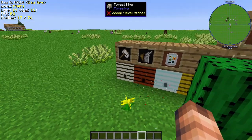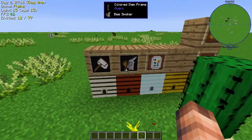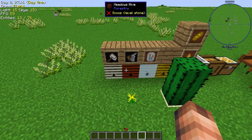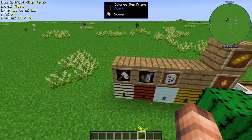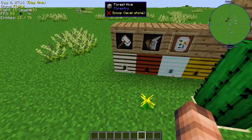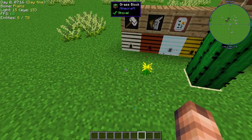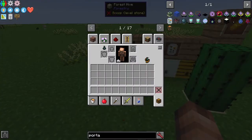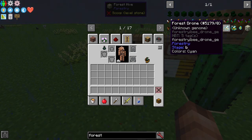The next thing you need to do is wait until night, and then go looking for hives. You go at night because they glow, so it's a lot easier to see them at night. What you do is you right-click them with the bee smoker, which pacifies the bees, and then you break it with the scoop. You'll then get either a queen, or just a princess from the forest hive. Looking it up, you can see you'll get either just a princess, or both the princess and the drone.